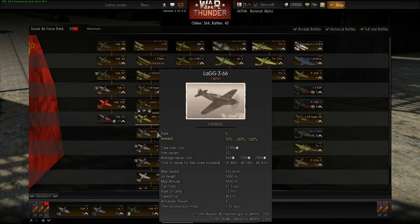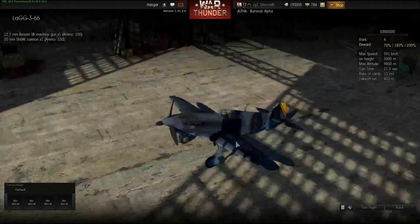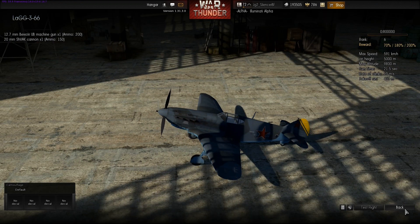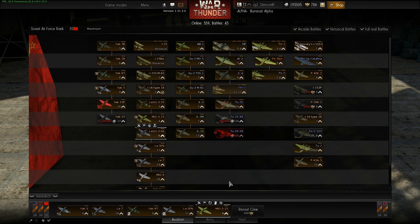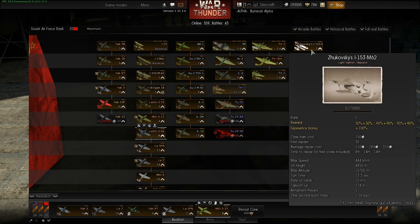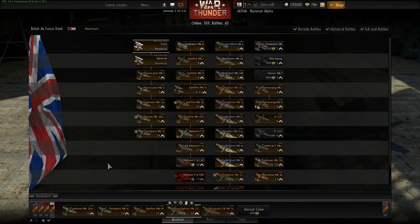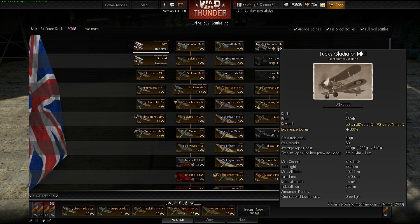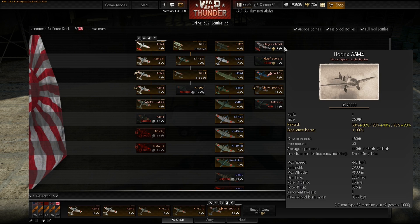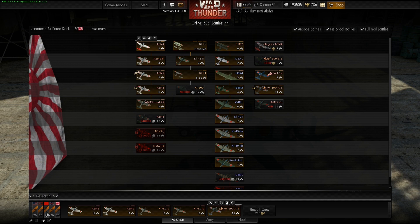We also have a new Yak-3 at rank 6, which basically just has a more powerful engine than the other Yak-3. We also got a premium rank 1 aircraft, the I-15-3 with a nice snow-white camouflage. On the British side there's a premium Gladiator, and on the Japanese side a premium A5M4. That's it so far with the new aircraft.